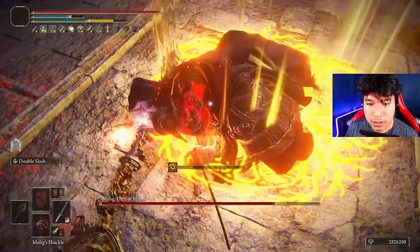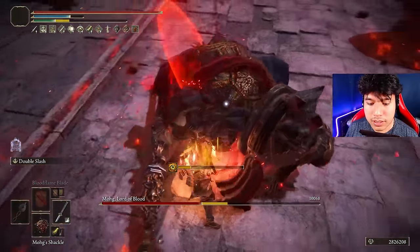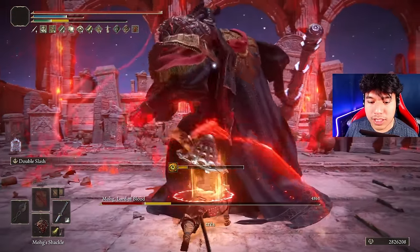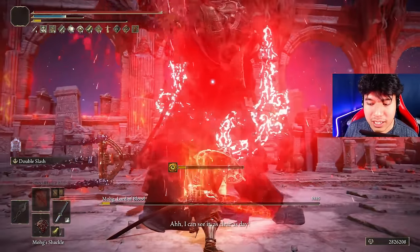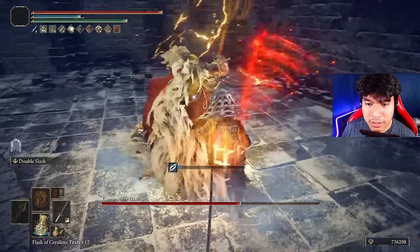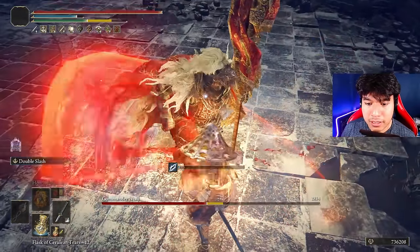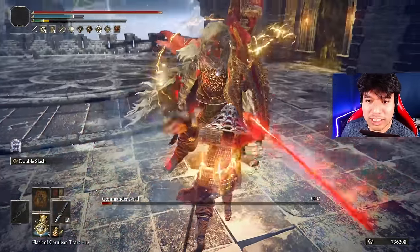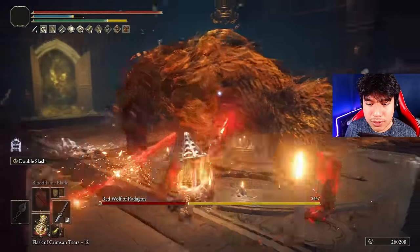The first thing we have to understand is that the playstyle will be pretty much the same. Both weapons have remarkable differences that we need to know very well in order to craft a build as powerful as the Rivers of Blood one. The main difference will be the stats distribution — the Rivers of Blood scales mainly with dexterity and arcane, and the Nagakiba scales really well with dexterity when using the keen affinity.